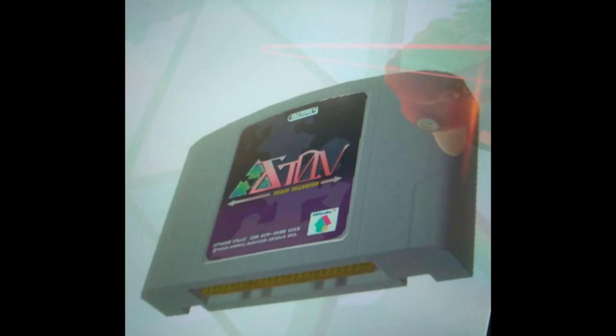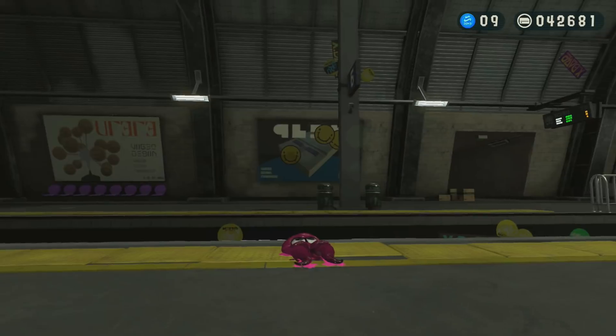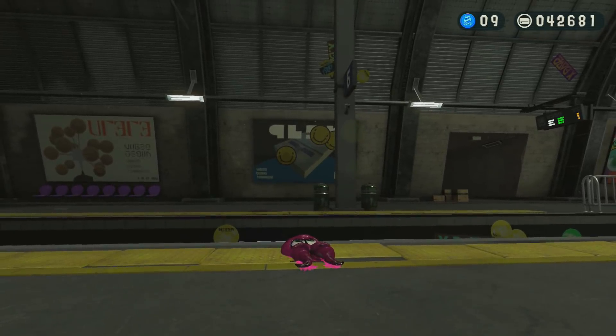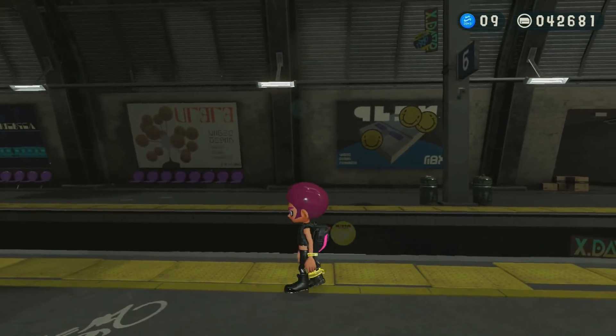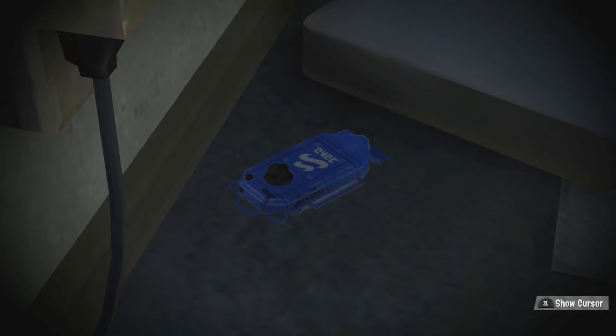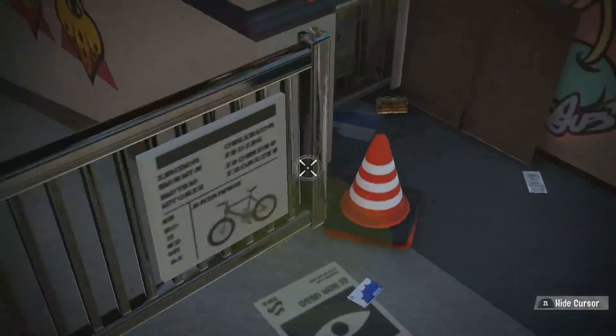To carry on the 80s and 90s theme, a Zelda SNES game card can be seen in some of the levels of the Octo Expansion — that would fall into the more obvious Easter eggs. And to go alongside that Zelda SNES Easter egg, at the central station across the tracks, you can see a poster advertising the SNES console. Agent 3's CQ-80 device and CQ card can also be seen in Inkopolis Square next to the subway entrance — that is a cool Easter egg.